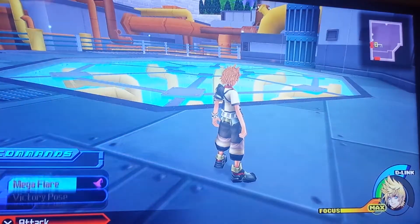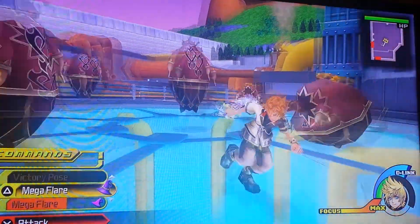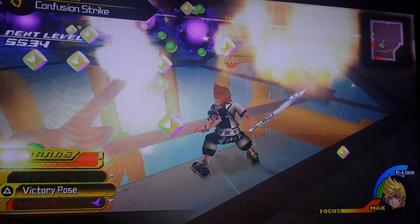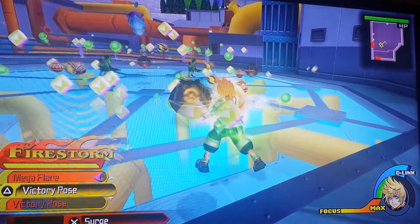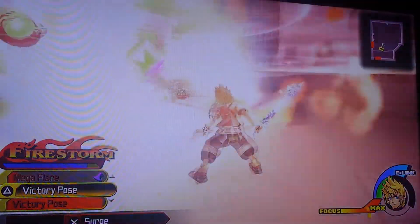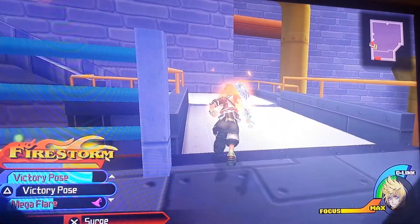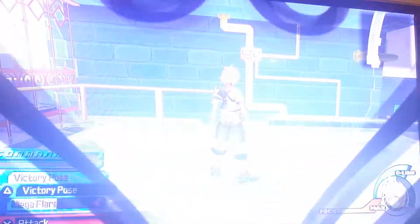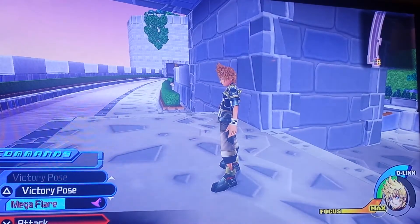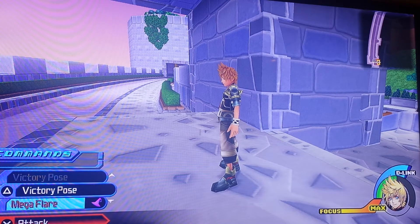Doing this gets you about 1,200 experience every time you run in and out of the room. Having Magic Haste on helps considerably because, as you can see, my mega flares are still kind of on cooldown right now, and that's never fun. But overall, not the worst thing in the world because they'll come back up pretty quick. And that's how this trick works — you just do that back and forth.